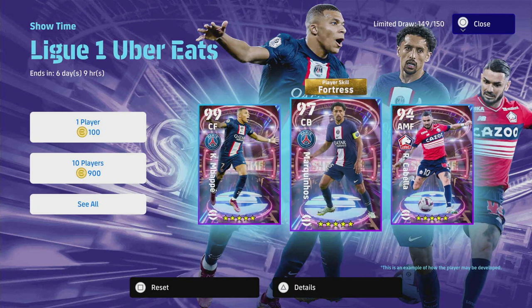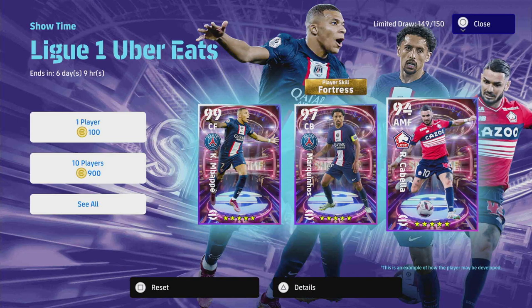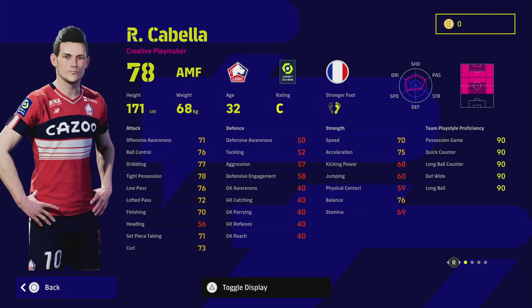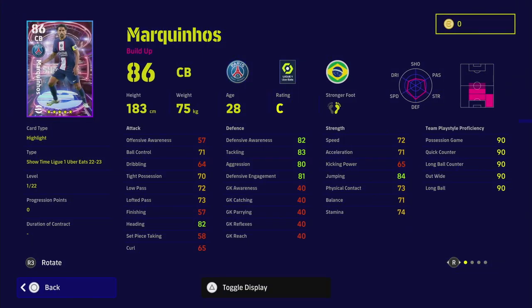When you look at this pack you've got 99 Mbappe, 97 Marquinhos, and 94 Cabella — these are fantastic players. Cabella is especially interesting because he's got 50 levels to go and his stats are all in the 70s. He's got standard form and double touch but doesn't have one-touch pass, and he's listed as a creative midfielder. Marquinhos is the only one in this pack with a special skill unlocked — he has Fortress. His standard card is one of the best center backs in the game right now, alongside Rudiger and De Ligt.